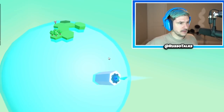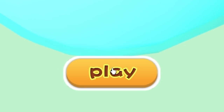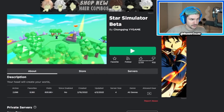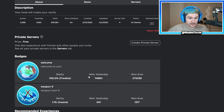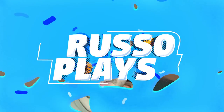Today we become a star — Star Simulator. I honestly don't know what this is about. It's like a circle, looks like Earth or something, and there's a play button. The description of the game just says 'your head will create your world.' Not sure what that means, but it has a nice build style. It's a simulator, it's in beta, it's got some achievements, and we're gonna play it today. Join me as I become the best star ever. This is Russo Plays.